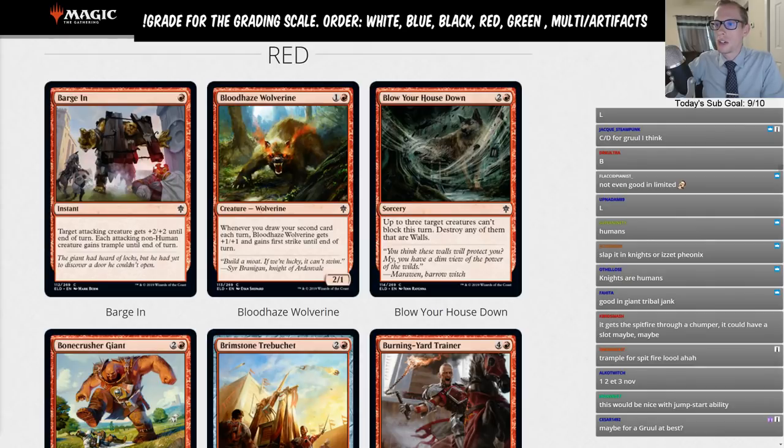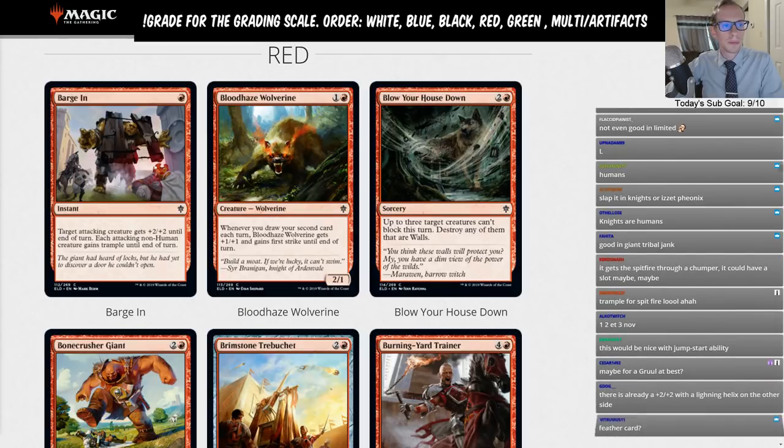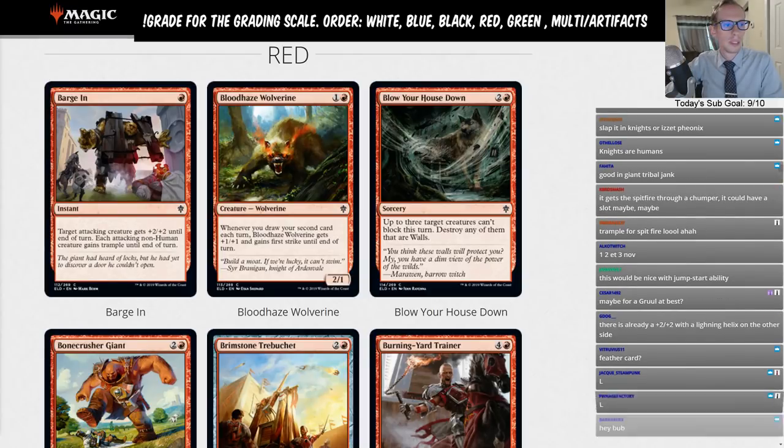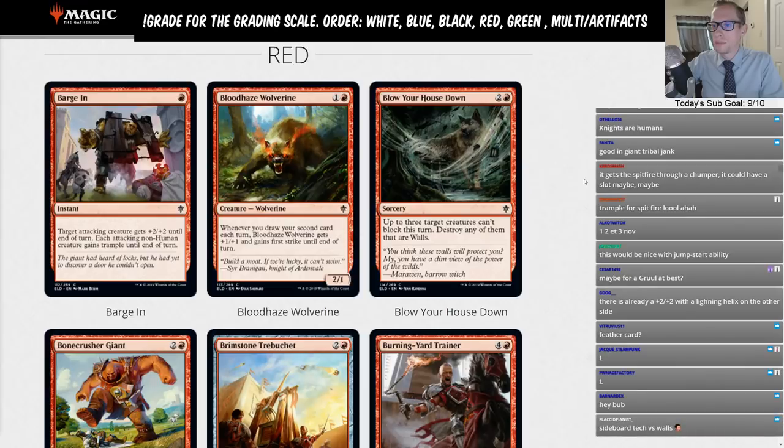Blood Haze Wolverine is a two-mana 2/1 — whenever you draw your second card each turn it gets +1/+1 and gains first strike until end of turn. If it were just a three-mana 3/2 with first strike it still wouldn't see play. Blow Your House Down is a two-and-a-red sorcery where up to three target creatures can't block this turn, and destroy any that are walls. Both of these are limited cards.